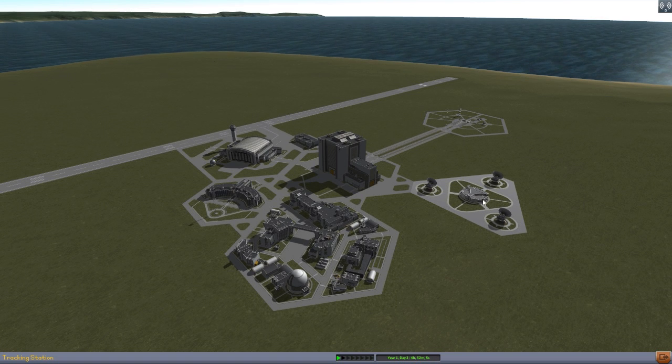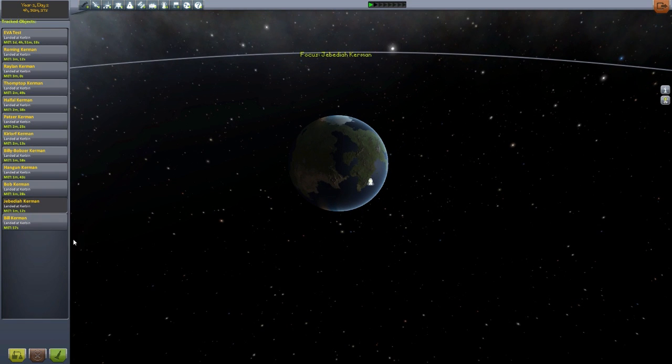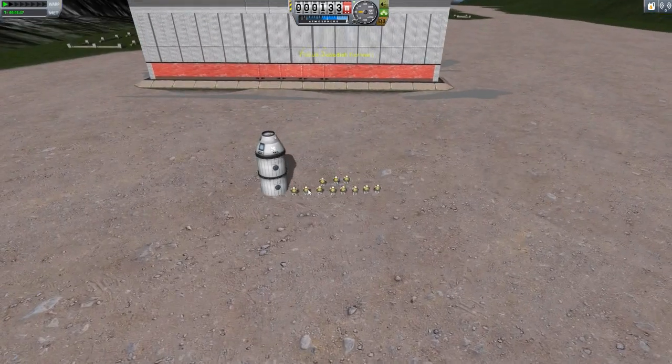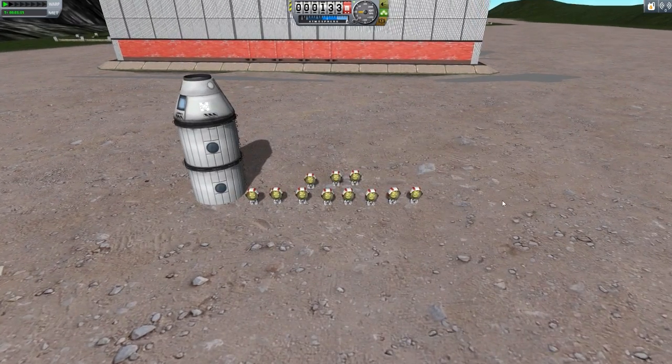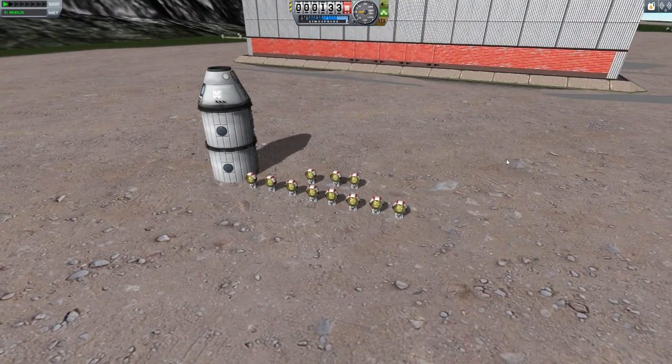The EVA Follower mod allows you to have other Kerbals follow you while you're on EVA. If we jump right into Jebediah here, you'll notice I have a lot of Kerbals ready and raring to go, and they are over at the island runway, so I thought this might be a fun place to test it out. I've gotten together a nice little group of Kerbals — one Command Pod's worth, and two Hitchhiker Crew Habitat modules.